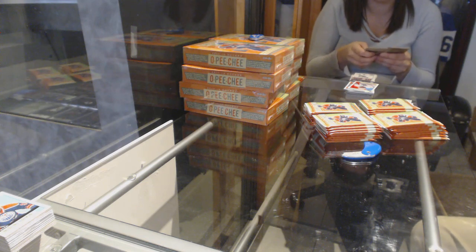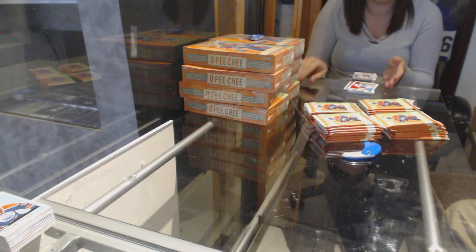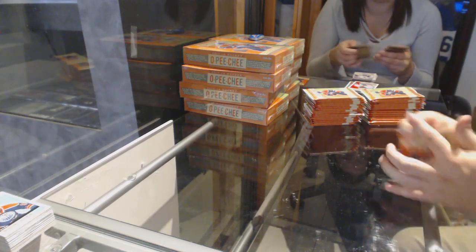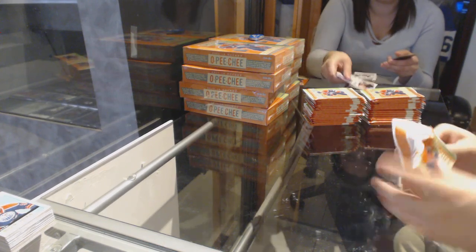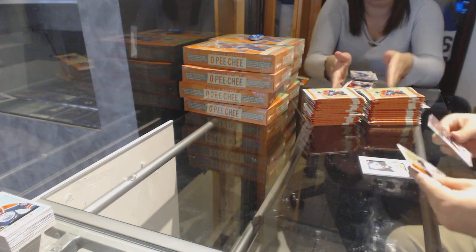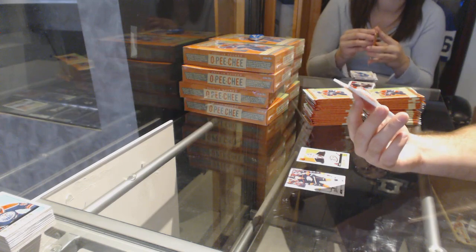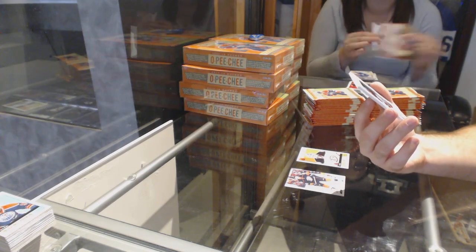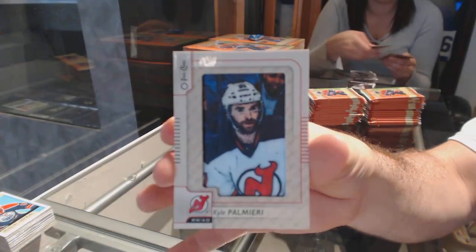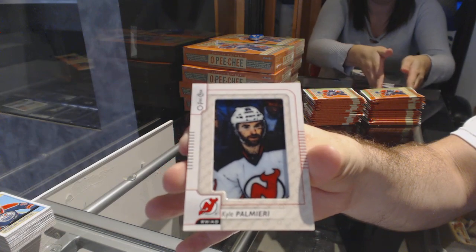The captain's back. Told you guys it's going to be a very good value break overall for everyone. John Gibson for the Anaheim Ducks Retro. And a base manufactured patch for the Devils, Kyle Palmieri. Those are very pretty.